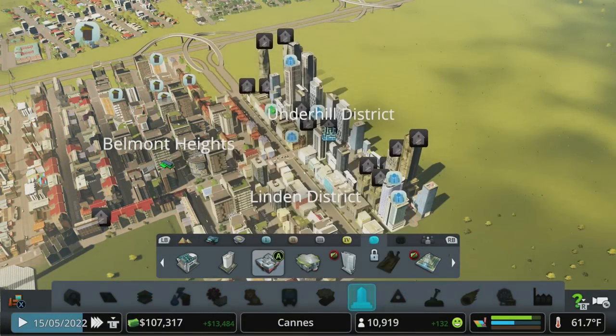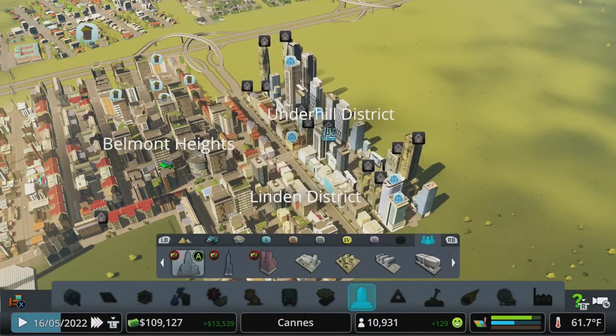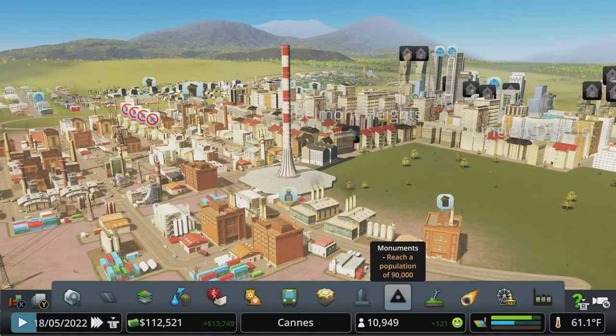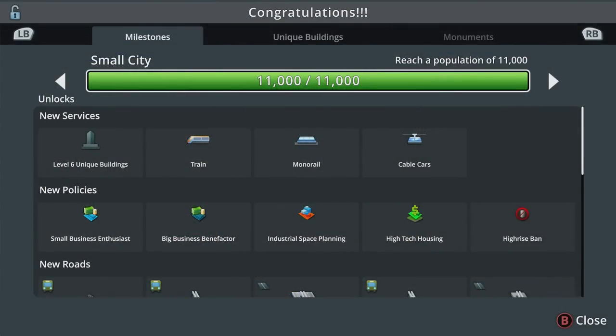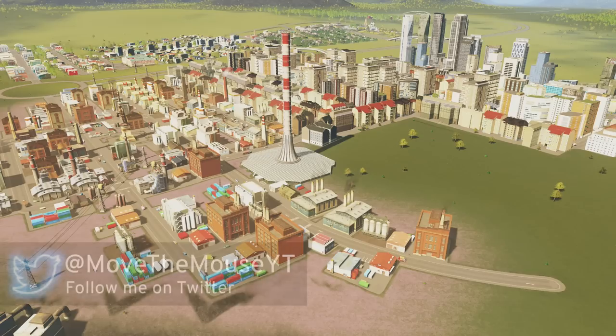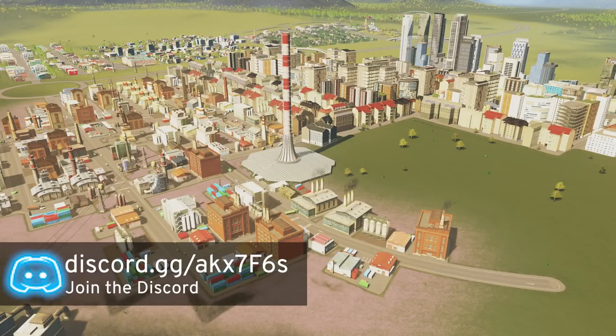The Expo Center is $125,000, and then obviously the monuments are the most expensive. Keep an eye on your budget and keep trying to make money. We've hit a new milestone at 11,000 population, so that's what we'll talk about in the next episode. Hopefully you found this video useful on your way towards building your own successful city. If you did enjoy, likes, comments, and shares all help the channel a lot and are greatly appreciated. If you're new here, subscribe and hit the bell to get notifications. Follow me on Twitter and join the Discord to get involved in discussion with other fans of cities and the channel. Until the next one, this is Move the Mouse, signing off.